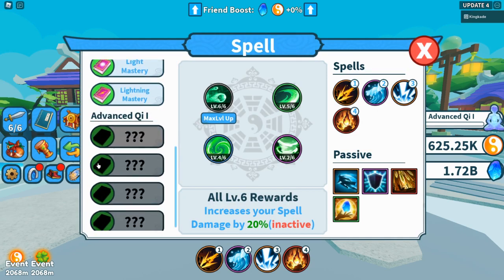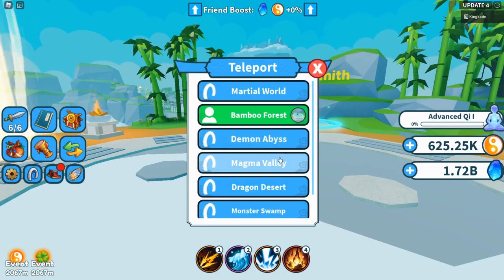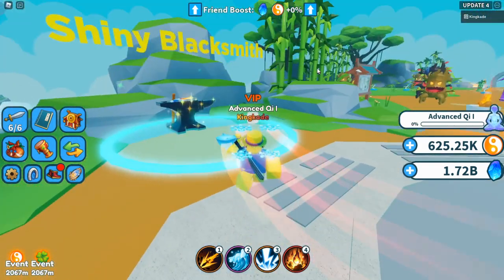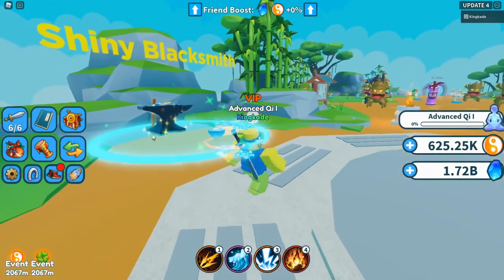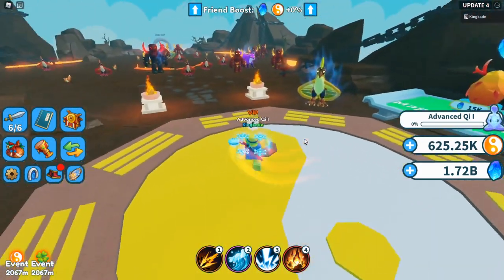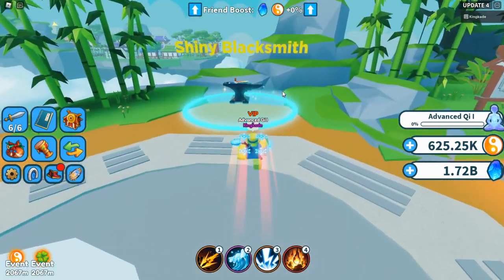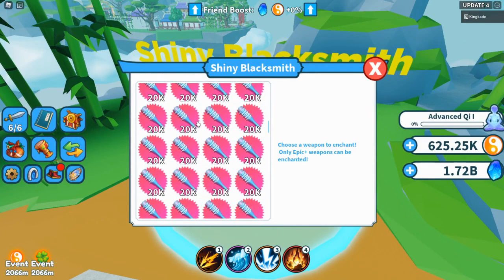The enchant feature is actually in the Bamboo Forest — I knew that just because it had a little icon there. I checked other zones and they don't have it, so I'm pretty sure only the Bamboo Forest has the enchant feature, which makes sense.